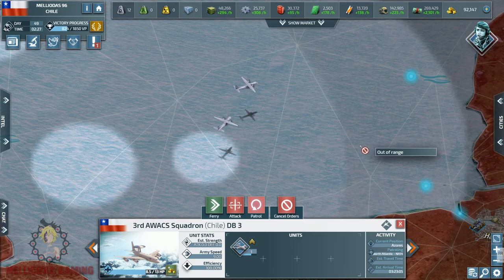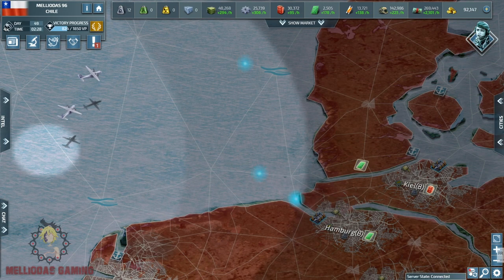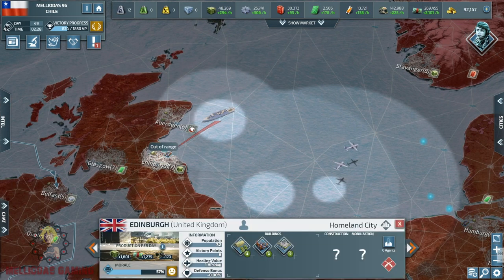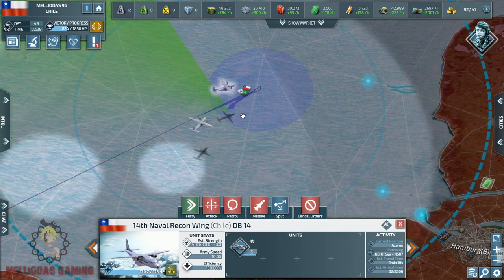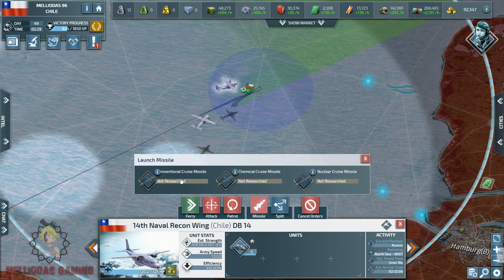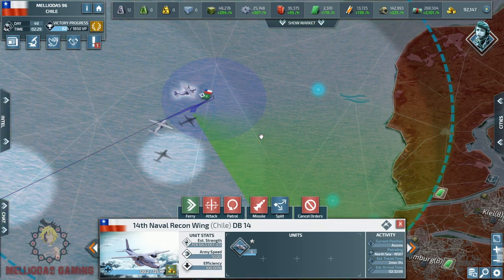Hello Commanders and welcome to part 13 of the Chilean Empire series. Today our Naval Admiral is going to start Operation North Sea on the German naval defenses. You can see our naval patrol aircraft detecting a lot of naval defenses north of Hamburg. In today's episode we are going to try to break their naval defenses, destroy them, and reach their coastal cities.